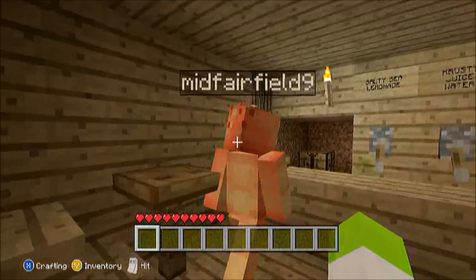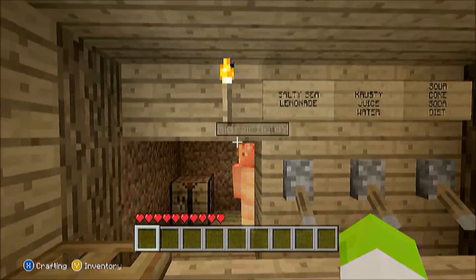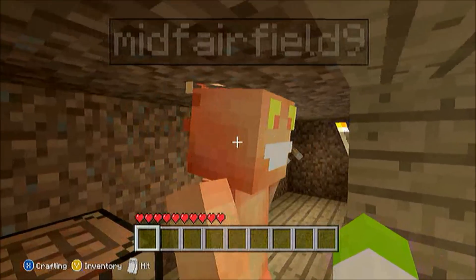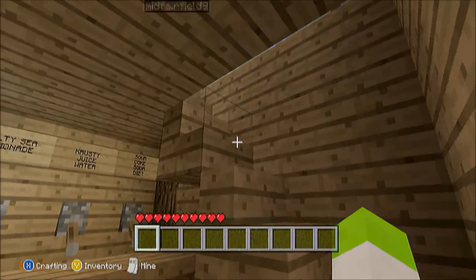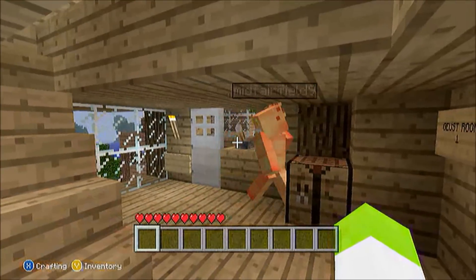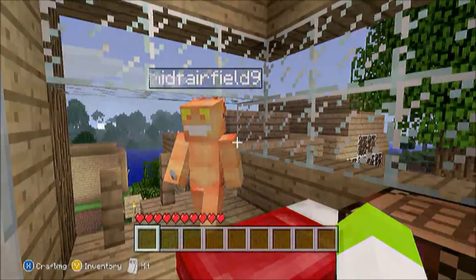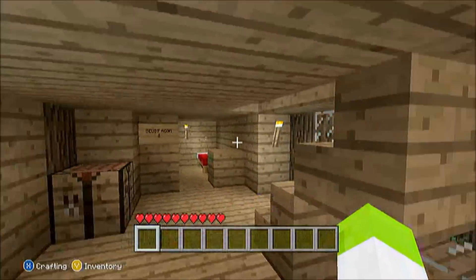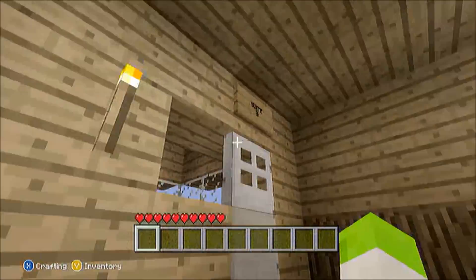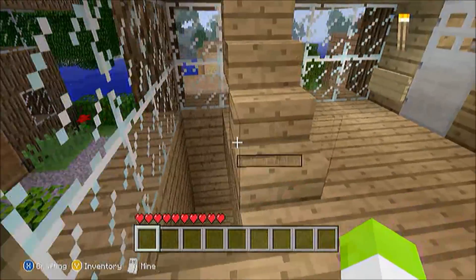Here is the hotel. You come back here, take a lever, come up, and you put the lever right here and you can open the door. This is actually pretty cool. And up here are just two more rooms.